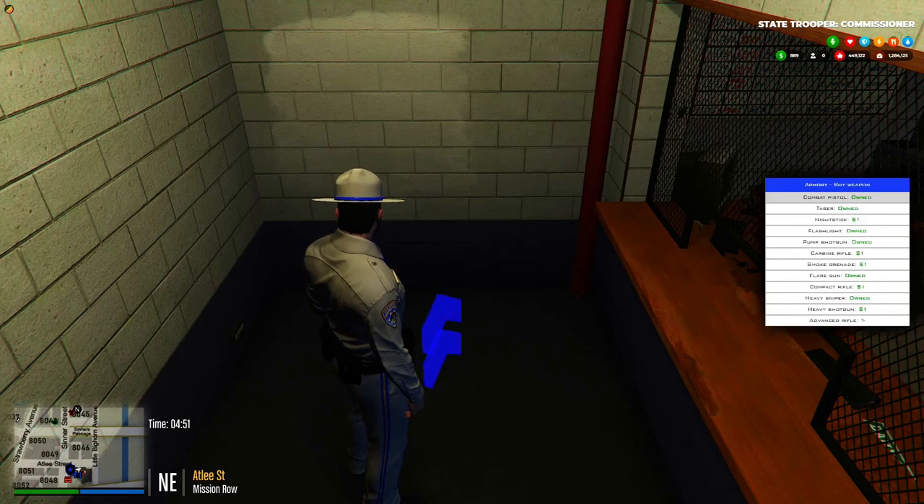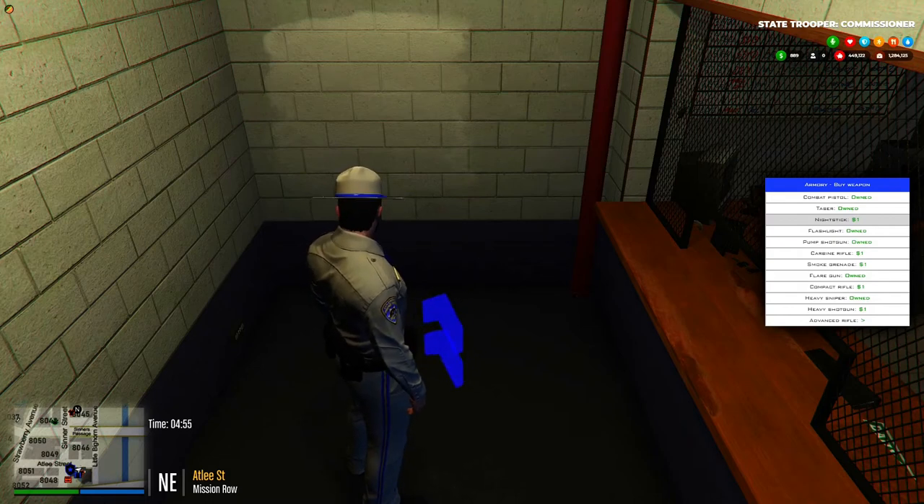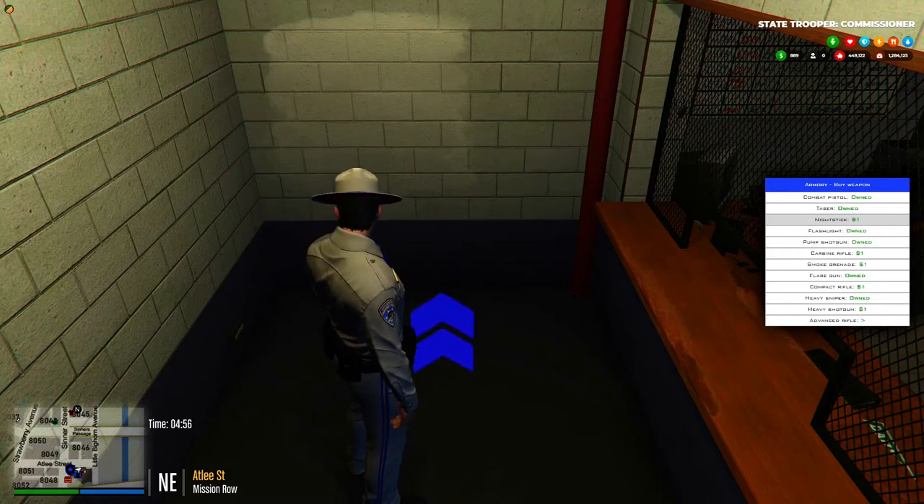Under 'Buy Weapons' — pretty self-explanatory — this is where all the police weapons are. You can buy them at your discretion once you are a ranked officer or higher. Rookies are only issued a taser and a combat pistol.